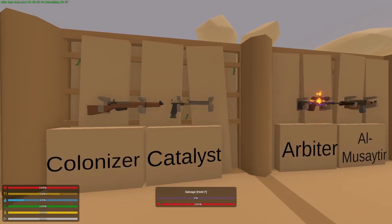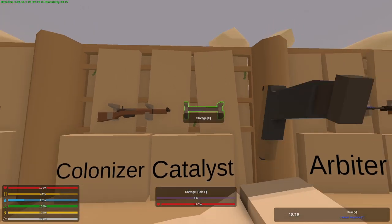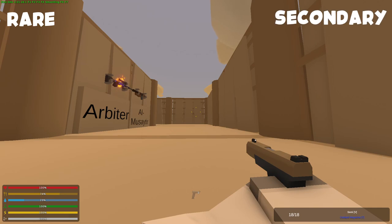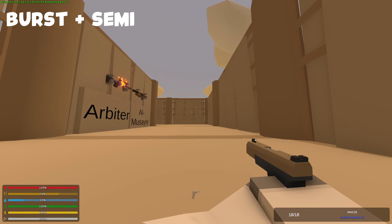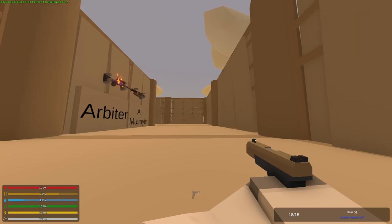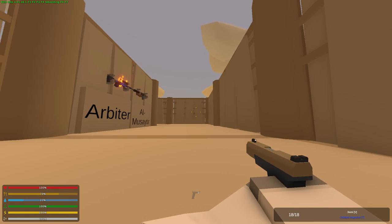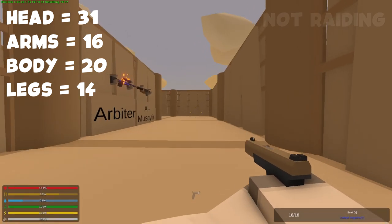So next we're gonna go over to the only pistol that was added in Kuwait, which is called the Catalyst. The Catalyst is a burst pistol chambered in civilian ammunition. It is a rare gun and a secondary weapon — obviously, it is a pistol. Its ID is 5009. Its maximum ammo capacity is 18. This is a burst pistol but it can also go to semi. Its range is 75 meters. It takes tacticals, barrels, and sights as attachments — so you could put an 8x scope on this if you feel like it. As for player damage, it gives 14 damage to the legs, 16 to the arms, 20 to the spine, and 31 to the head. And since this is a pistol, it's not a raiding weapon.